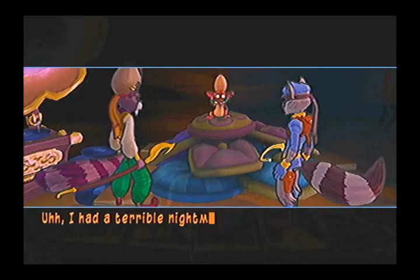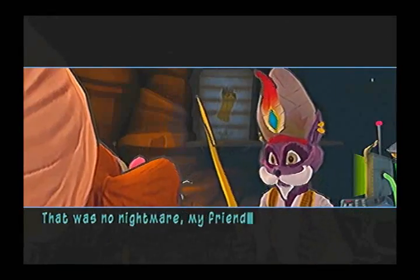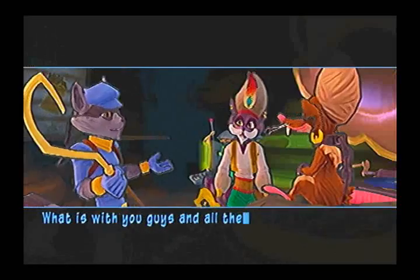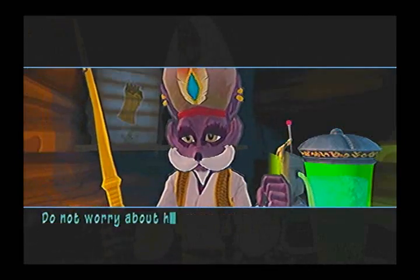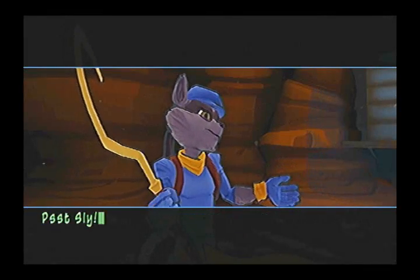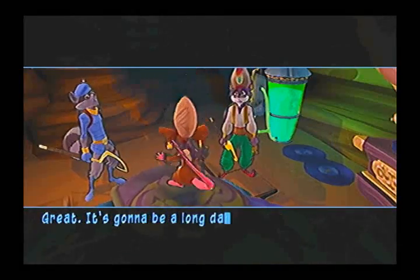I had a terrible nightmare. I was enchanted like a snake and could not break free. That was no nightmare, my friend. Salim, you were in my dream too — you brought me many delicious snacks. What is with you guys and all the food? Who is this insolent pup? Oh, don't worry about him — he is a friend who helped rescue. In fact, he is my assistant. Assistant? Play along. It's better to let people know what's going on anyway. Great, it's gonna be a long day. Don't forget what's left of that device — I'm almost done with a little invention of my own.